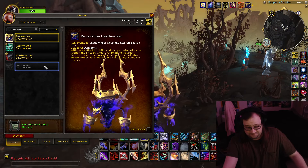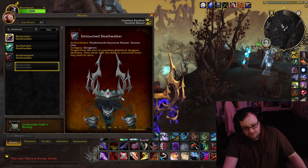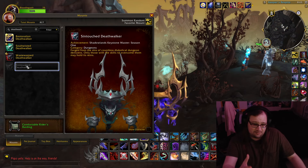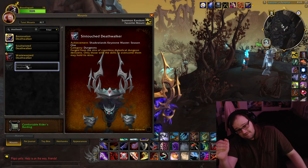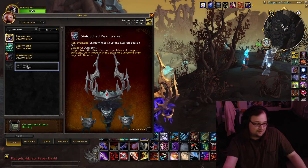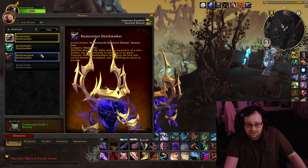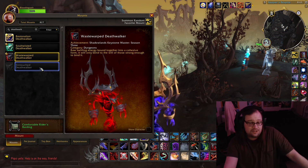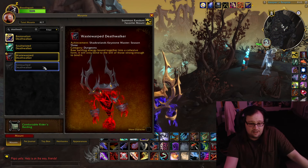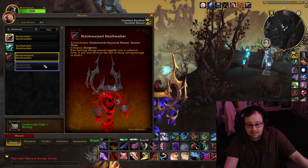These were freaking cool. You got the green one, you got the red one — my favorite — purple, purple and gold. And then the one I missed: the black one. Forever stuck in my journal. If they're not going to let these be earnable again, take them out of the journal, or let us opt out. But I'm glad I got these three. There are plenty of carry groups to do it for free, you can always learn how. Keystone Master is easier than ever.